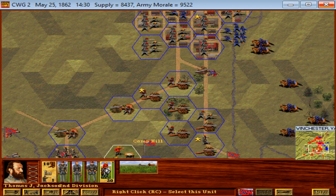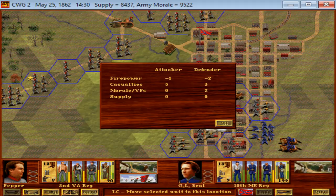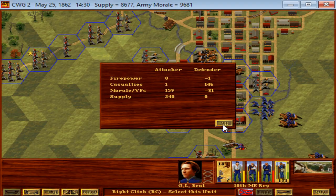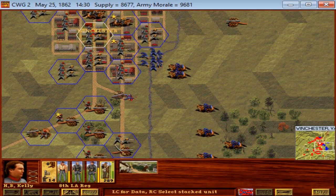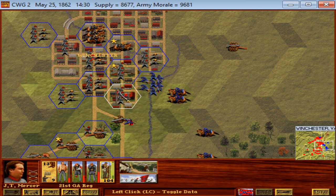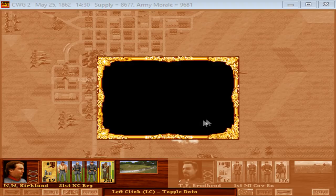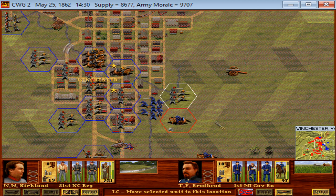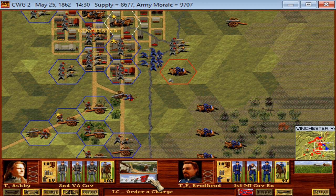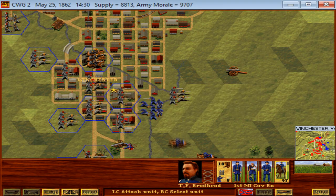There's a wide flanking maneuver here by the Federal Cavalry. First things first, let's finish off the 10th Maine — two conventional attacks, no charges later, and the enemy is forced to surrender. Meanwhile, they drove back the 21st Georgia. We did a bayonet charge against the cavalry and they held firm — that's pretty surprising. We did a cavalry charge against them and drove them back.